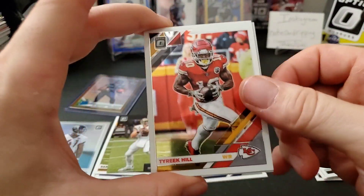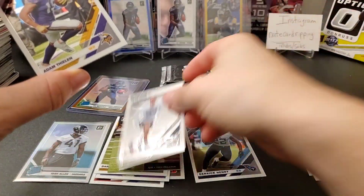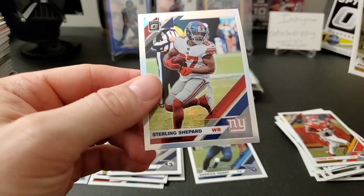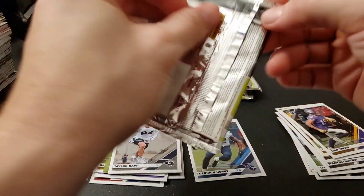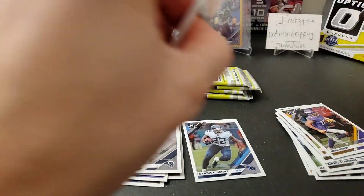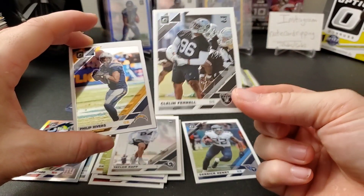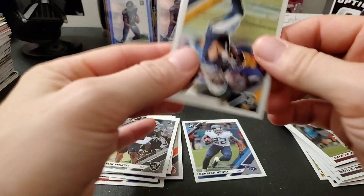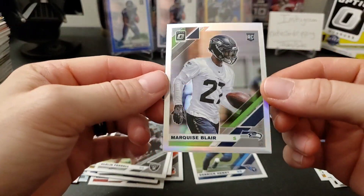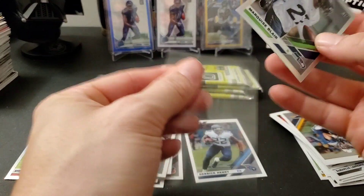We have another silver in here — Tyreek Hill on the back. We have a Taylor Rapp rookie, and our holo is going to be Sterling Shepherd. Oh, another holo — Jameis Winston, Philip Rivers on the back. We have a Clelin Ferrell rookie and a holo of Marquise Blair rookie, cool for the Seahawks.